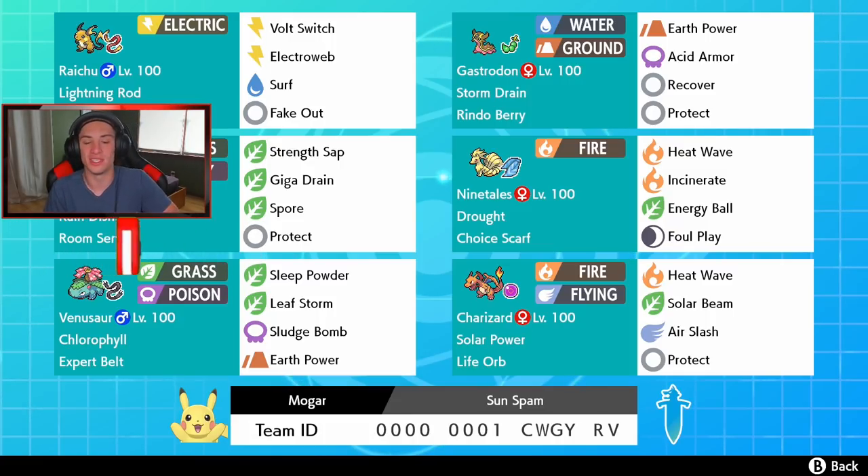Rocking out on this team, we got Chlorophyll Venusaur to start us off — it rocks out in the sun, doubles its speed, with Sleep Powder, Sludge Bomb, and Earth Power. It's also holding an Expert Belt to give it more damage with super effective moves. We got Ninetales here to set the drought with Heat Wave, Energy Ball for STAB, Foul Play, and Incinerate, holding a Choice Scarf so it can outspeed most Pokemon. Then for the drought team we got Charizard with Life Orb and Solar Power, so most Pokemon he can one-shot, with Heat Wave, Solar Beam, Air Slash, and Protect.